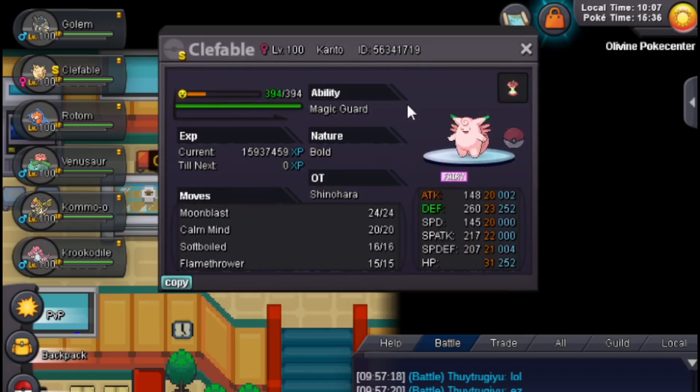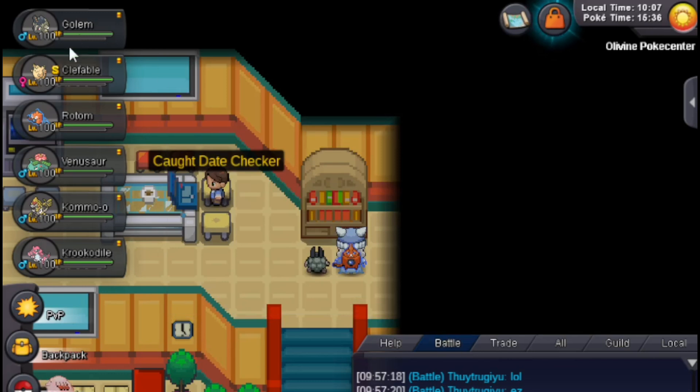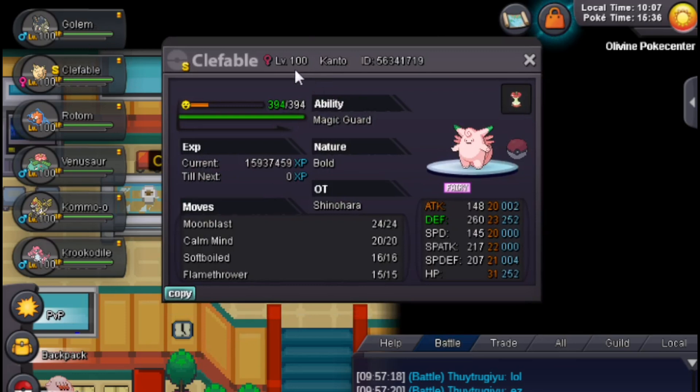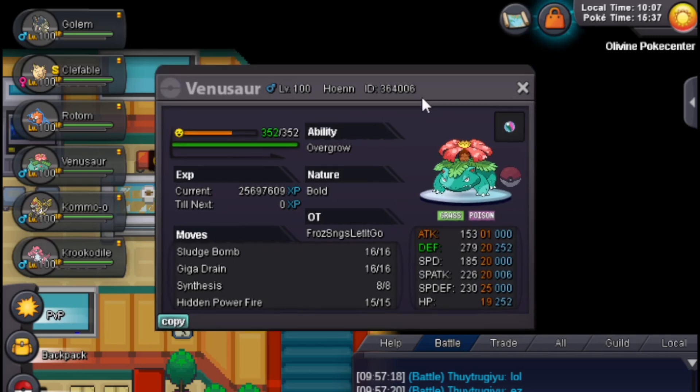Of course we have a partner in crime, our favorite Clefable with Moon Blast, Soft-Boiled, and Flamethrower. This is gonna be a nice Pokemon to have after you kill the Heatran. Normally you don't Thunder Wave to ruin Heatran and such, and you probably win with the Clefable alone. But if you want to run Flamethrower, getting rid of the Heatran is gonna be much appreciated. And we have Venusaur with Sludge Bomb, Giga Drain, Synthesis, and Hidden Power Fire.